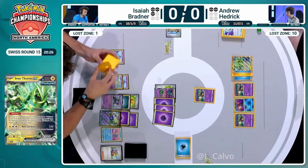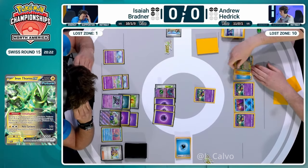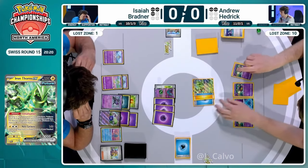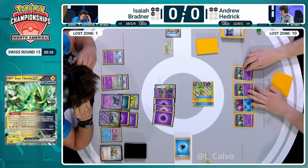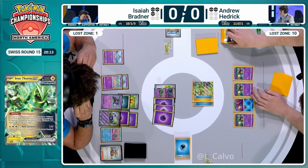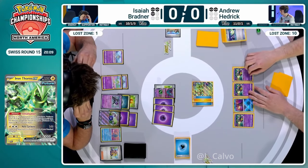You're really limiting the options for Isaiah now. That 10 damage heal plus the initialization ability is huge here, denying that Psychic Embrace in the process. Vault Cyclone does 140 plus you get to move an energy from this Pokémon to one of your bench Pokémon - not that relevant, you're just doing 140. These Pokémon that are designed to block don't have great attacks, but it's good enough to take out a Flutter Mane and put Andrew down to just a single prize card remaining.